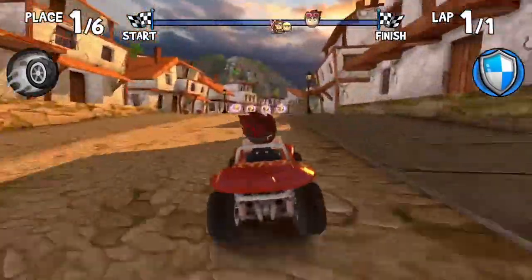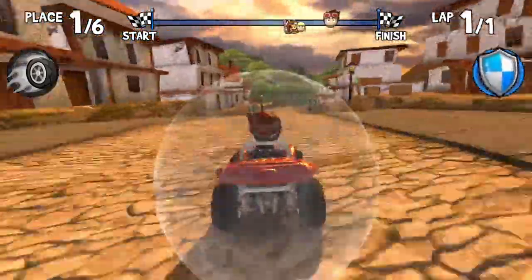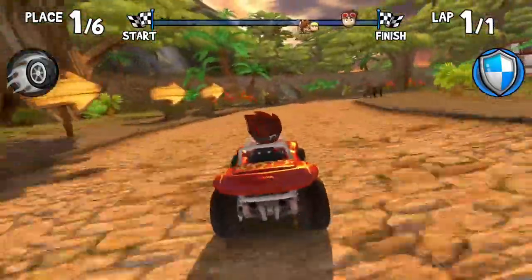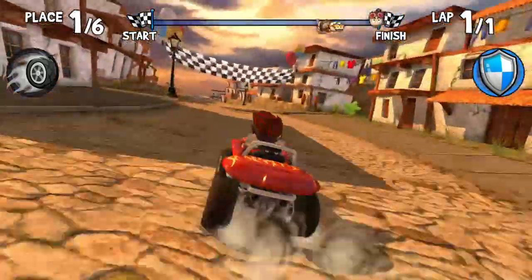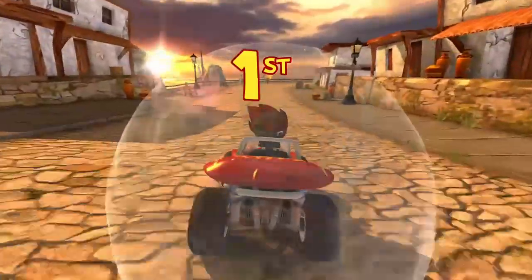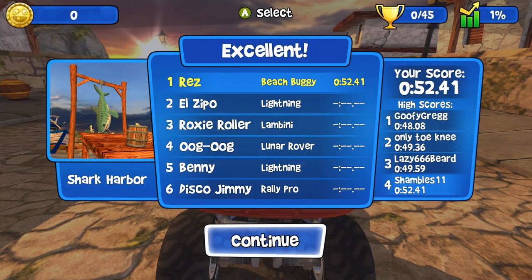The cool thing is once you hit a certain cap your car actually evolves and moves up to the next horsepower bracket, so you can re-upgrade them again. There's a brilliant choice of power-ups available — some you'll recognize like the shield and speed boost. There's one that fires a crow that hits first place, very reminiscent of the purple spike shell from Mario Kart. When you finish your race you get leaderboards so you can compare your times to your friends — as you can see I'm absolutely awful.